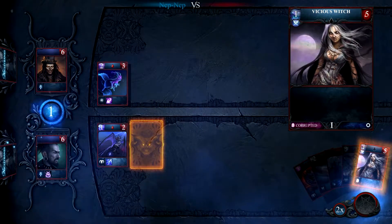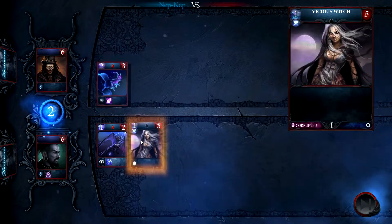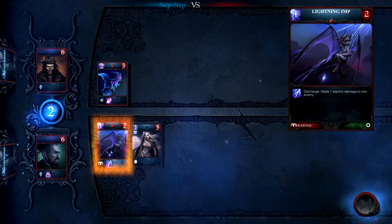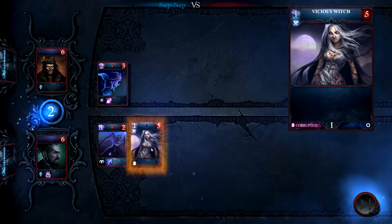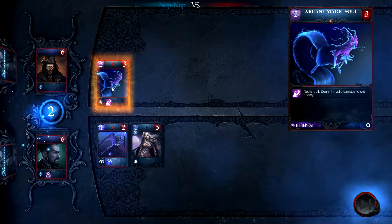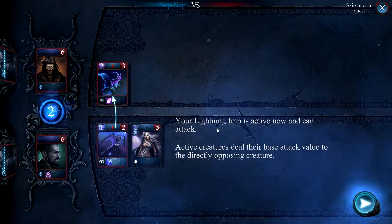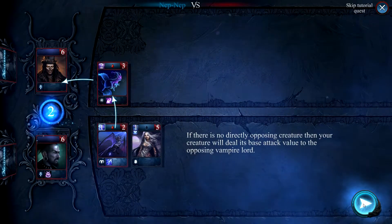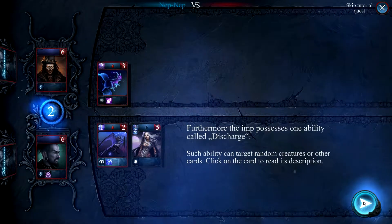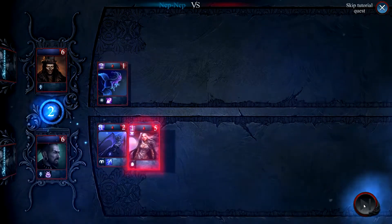Now it's time to fight. So he's now ready to attack and I can direct him where to go. She has to wait until next turn, I would assume. Imp possesses one ability called Discharge. The Arcane Magic Soul has attacked with its ability Netherbolt and hit a random opposing creature.